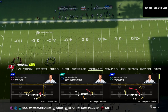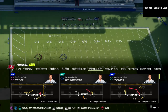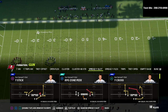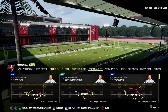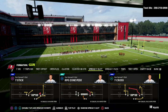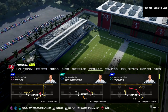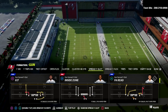Today we're talking about the Air Raid Offense and the Y-Cross. In my opinion, the Y-Cross is the best passing concept from the Air Raid that will really translate well to Madden. The reason why it translates so well is because crossing routes have been one of the best routes in Madden for years. As long as I've been playing Madden, a crossing route has been very effective.